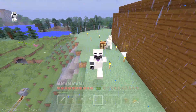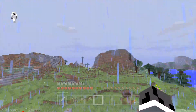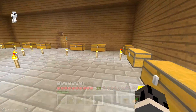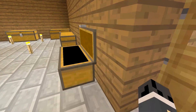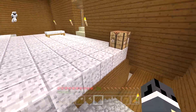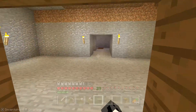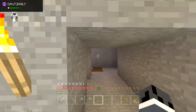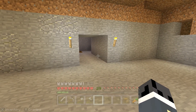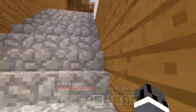Hey guys, welcome back to another video on Minecraft Switch Edition. We are back in Dragon's Adventures. What are you doing, Mr. Llama? For today's video I'm gonna try and do something a little different. I've been working in between episodes to create this little room here — nothing crazy — and I've decided I'm gonna have a little place down here, maybe some cobble storage or storage rooms.